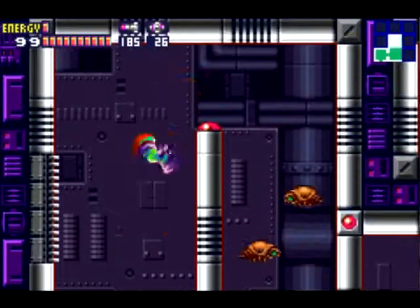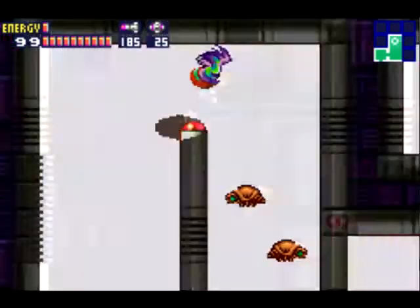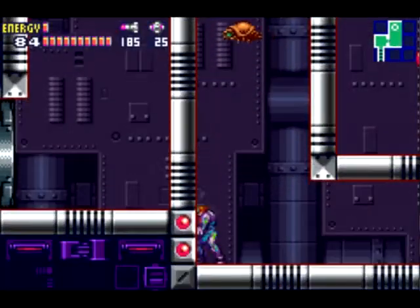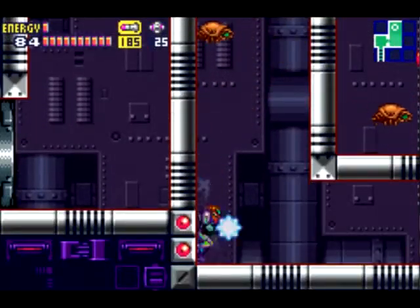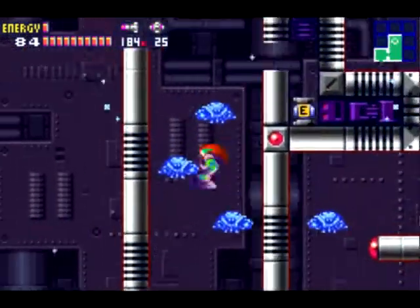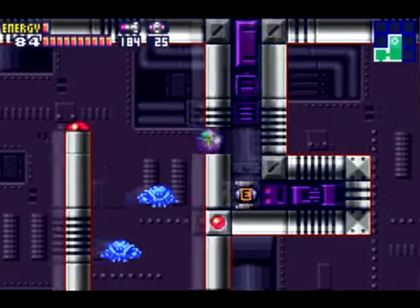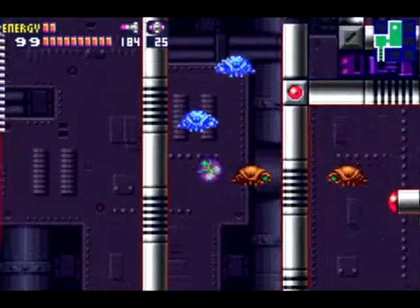So yeah, now we're in Sector 1. We haven't been here in a while. Oh, there's a secret here. Power bomb me. Yeah, I thought it was. You've got to freeze these dudes at the right spot. I think that was perfect. Oh, I forgot - yeah, you can do... I completely forgot the diffusion missiles even existed. They're one of those power-ups that you just sort of forget about half the time.